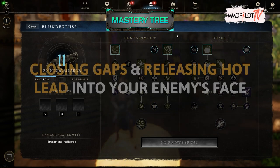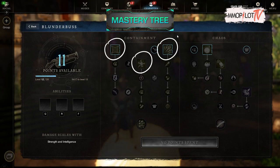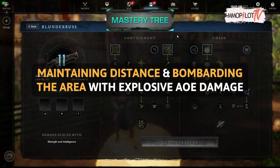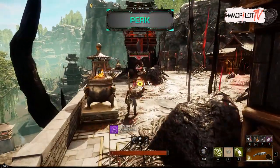The Containment tree focuses on closing gaps and releasing hot lead into your enemy's face. The three active abilities in this tree are Net Shot, Claw Shot, and Azoth Shrapnel Shot. The Chaos tree focuses on maintaining distance and bombarding the area with explosive AOE damage. The three active abilities in this tree are Splitting Grenade, Mortar Charge, and Blast Shot. We have recommendations for the perks you can use.